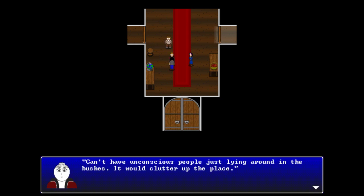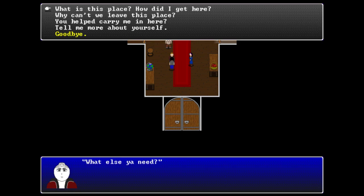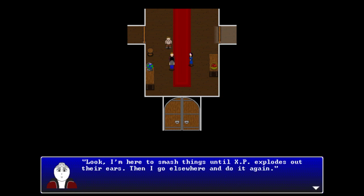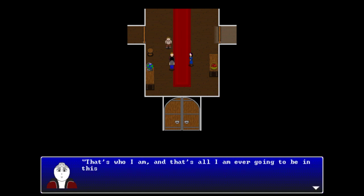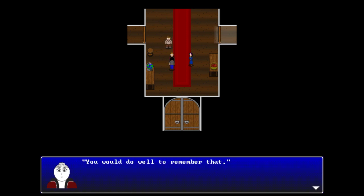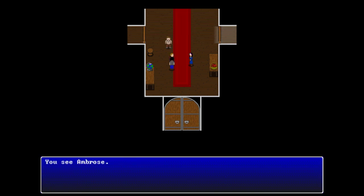Ambrose quips she couldn't have unconscious people just lying around in bushes - it would clutter up the place - and besides, Violet insisted. When asked to tell more about herself, she says she's here to smash things until XP explodes, then move on and do it again. She's not there to make friends, doesn't want to be there at all, and warns not to get too close because the moment the game is fixed, you'll never see any of them again.